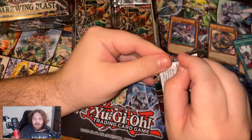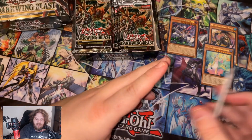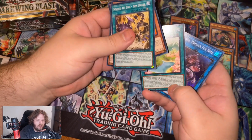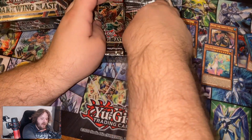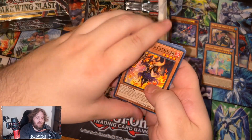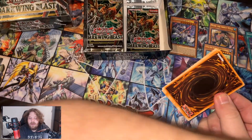So hopefully we can pull a Lubelion. We got Vera - that's our second Ultra. Donner For Hire? That's cool. We got some new For Hire stuff. This pack did not want to open. Branded. They do be smelling pretty dang good.